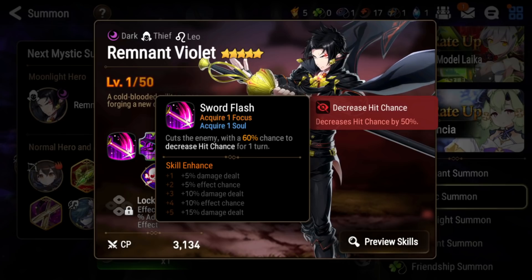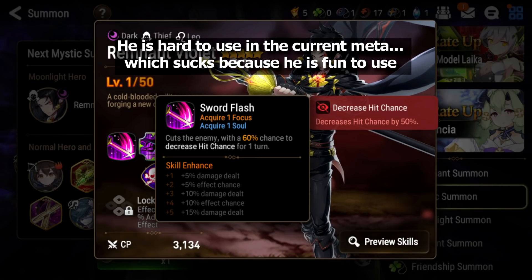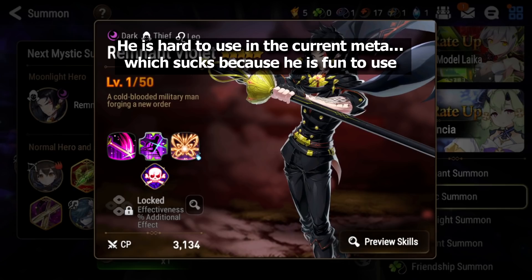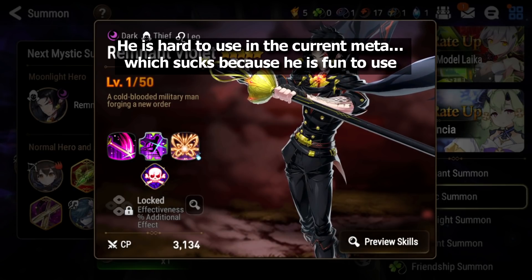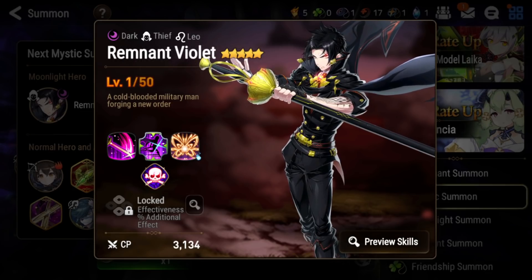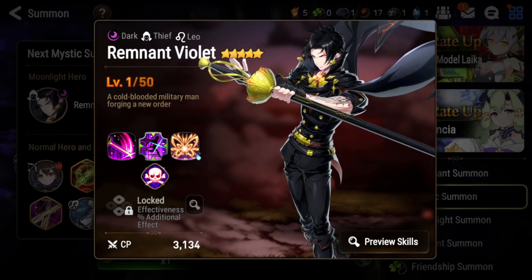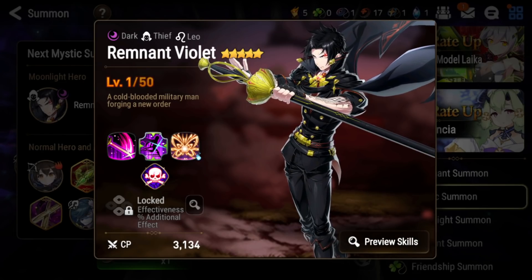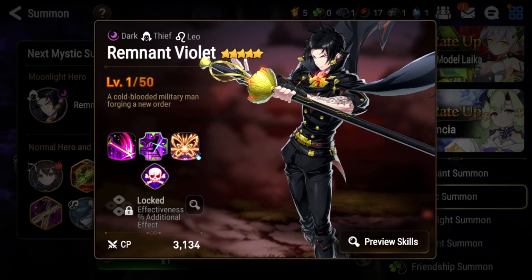It's pretty hard to use him in the current meta. His S1 is a basic attack with decreased hit chance instead of decreased attack, and it will not proc when you dodge unlike Green Violet. Green Violet automatically counters every single time he dodges, while Remnant Violet really relies on getting five stacks and using S3. Honestly, ML Violet is not awful, but he's definitely not strong.